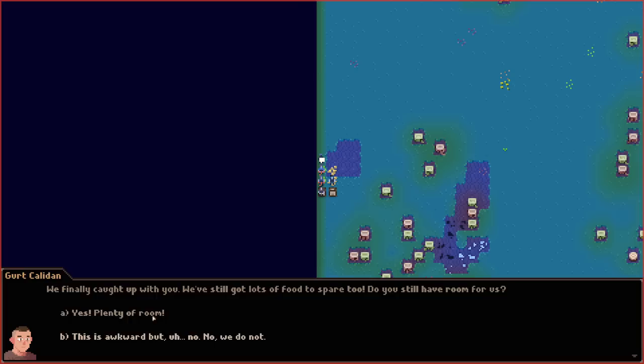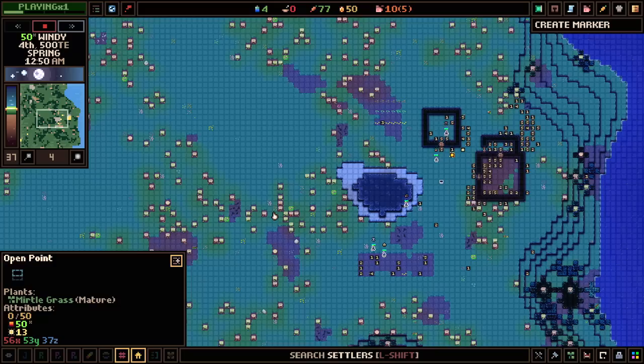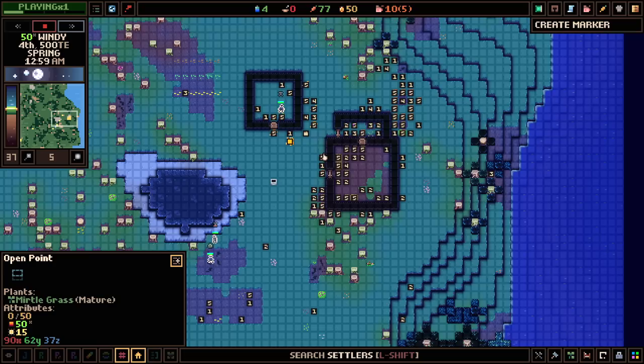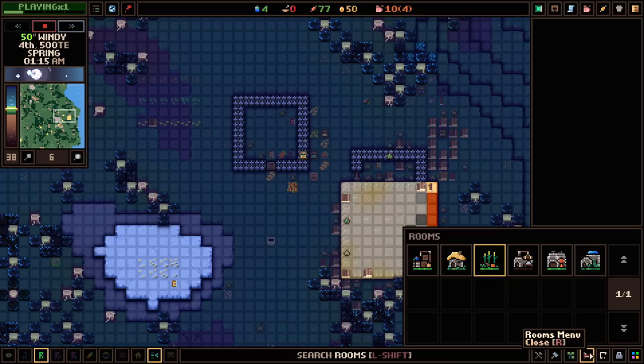We caught up with some immigrants: 'We've got a ton of food to spare — do you have room for us?' Sure, we could use more villagers. So there is our first crop of immigrants — five people wanting to join our society, doubling the size of our colony. The most I've got in my big city is about 20 to 25 people in the three or four hours I've been working on it.